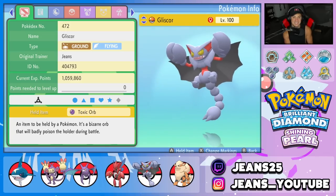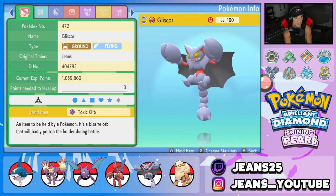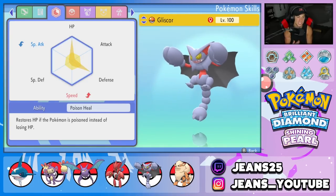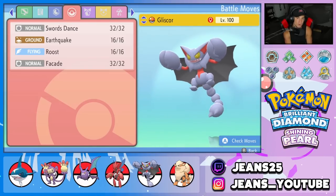Fifth Pokemon on the squad is Gliscor. If you guys watch any of my BDSP content, you know I absolutely love using Gliscor. It's got the Toxic Orb alongside the Poison Heal ability, so we poison ourselves and regenerate HP at the end of every single turn. We're rocking Swords Dance, Earthquake, Roost, and Facade for our four moves.